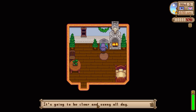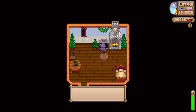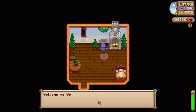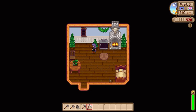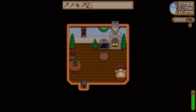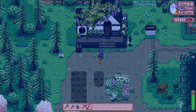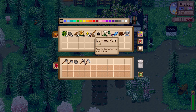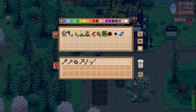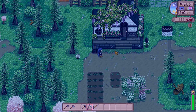I quickly check the TV. The weather report says tomorrow will be clear and sunny — good to know. The fortune teller says the spirits are in good humor and I'll have a little extra luck today. I'm very unlucky when it comes to fishing, so maybe I'll do a little bit of fishing today while luck is on my side.